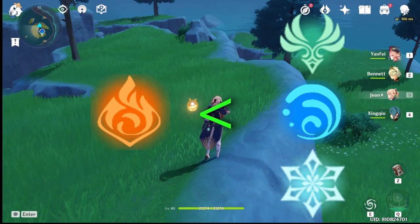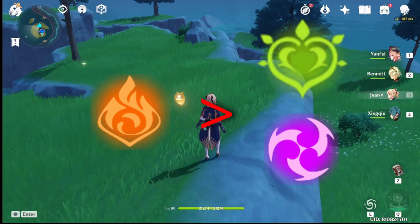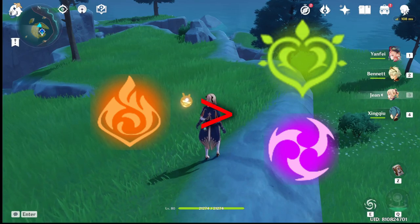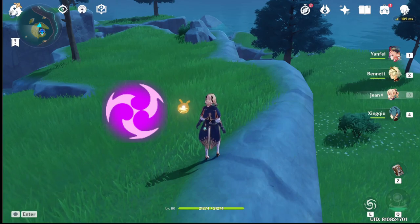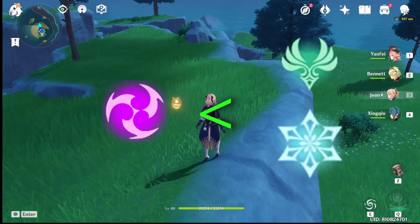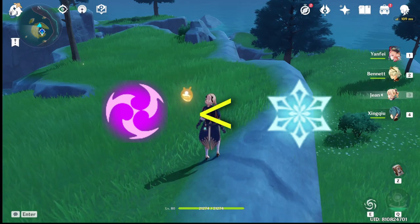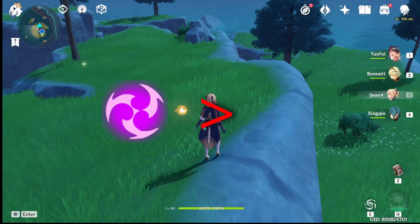If you use other elements — specifically Electro and Dendro — it's not going to work out, because Electro will cause Overload which makes you explode, and Dendro causes Burning. Electro status, or the 'Engulfing Storm' debuff, can be cleansed with Anemo and Cryo, but even though Cryo can cleanse Electro, it will still cause Superconduct which lowers your physical resistance.